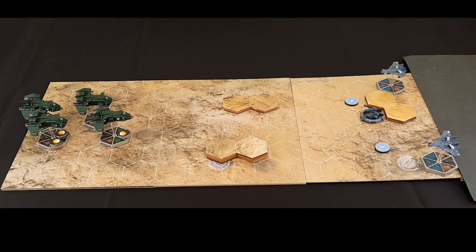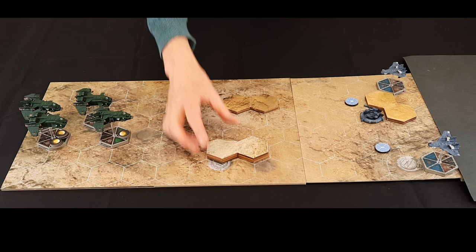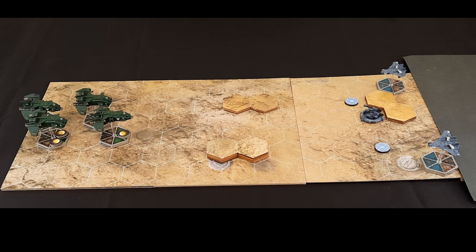Some extra difficulty has been added by placing terrain. The terrain all counts as being altitude one and currently everything is moving at altitude one. I can go at altitude two, but if I want to attack the ground targets it's a lot easier at altitude one. I can rise up over the terrain but then it'll be harder to shoot ground targets. So there are trade-offs to consider — that's the game. Let's see how this goes.